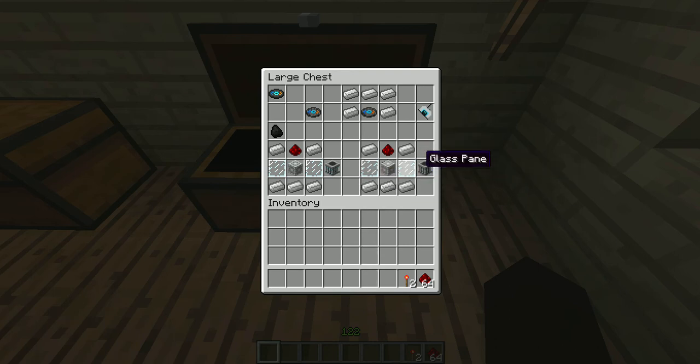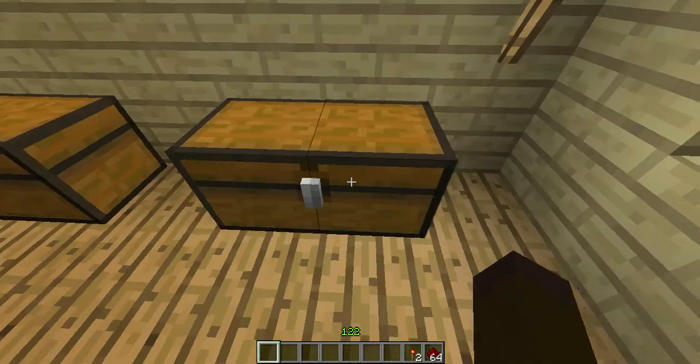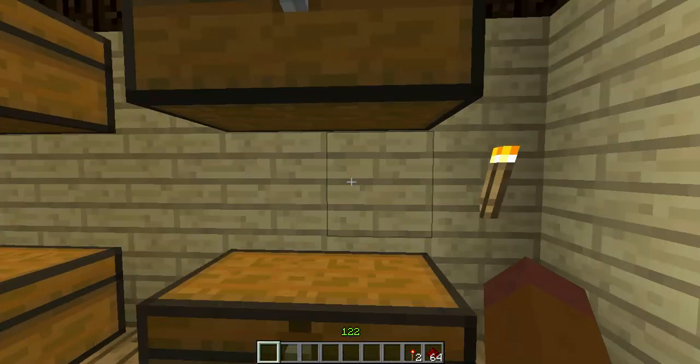This is all if you want to make sort of an adventure map for it. But how you craft these is you need five iron ingots, two glass panes, a piece of redstone and whichever one you want to make the vent for — the storage cube in the middle on one, or the companion cube on the other in the middle. That's how you make those.